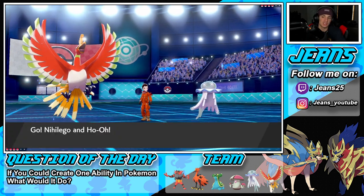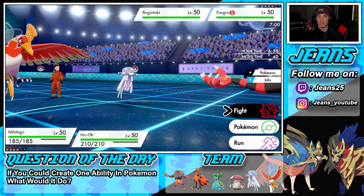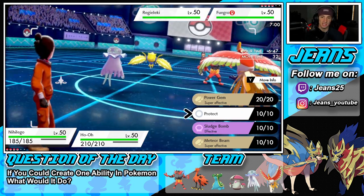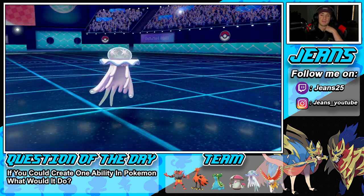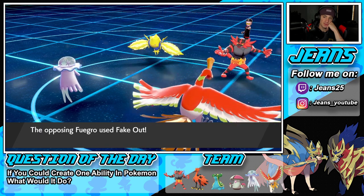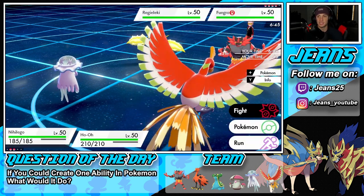One idea — an Intimidate that drops Special Attack instead of Physical Attack. There's Intimidate that drops Physical Attack, but nothing that drops Special Attack on entry. I guess Snarl is a thing as a move. I'm going to double protect this turn — I can definitely see a Fake Out coming alongside maybe an E-Web, so double protect is the safe play here.